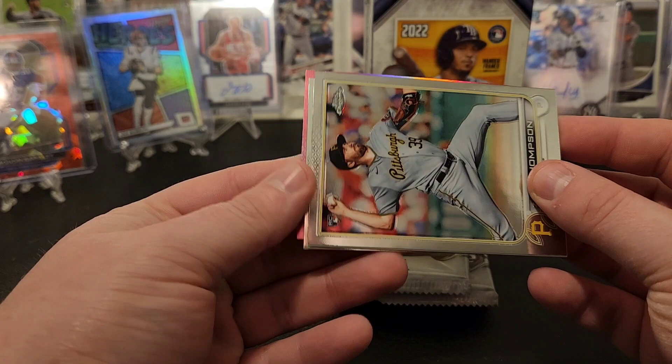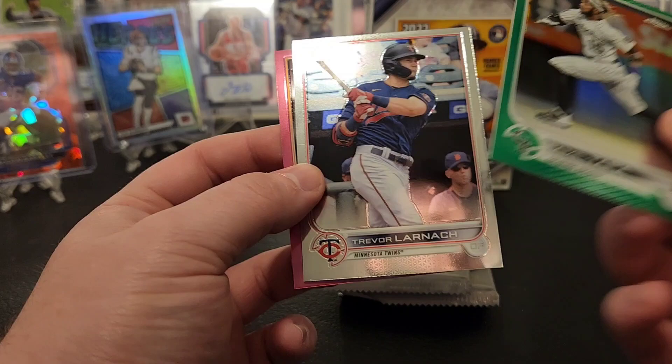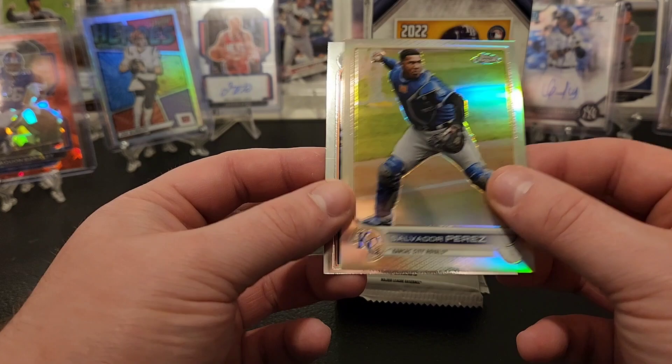Out of 99 - Raimel Tapia. Oh, got a green Raimel Tapia - not great. Trevor Larnach, and Sammy Long on the pink. At least we got a numbered card. Ryan Zimmerman, Ryan Mountcastle - my kind of pack, a couple of Ryans. Sal Perez on the refractor, and Trey Mancini. Really wish the Orioles hadn't traded Mancini to the Astros.